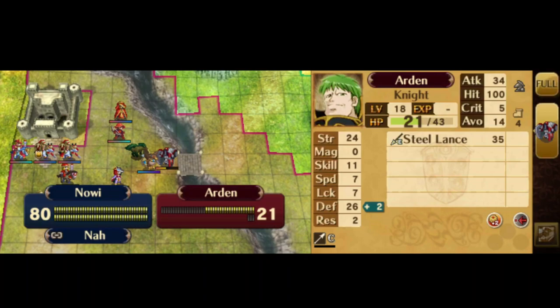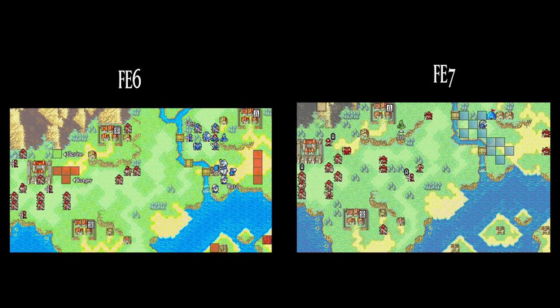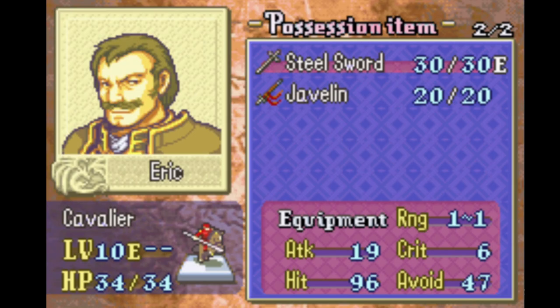Next, in FE6 and FE7, they reused the same map for Collapse of the Alliance, chapter 4, and False Friends, chapter 14. The story circumstance is really the same as well — you fight Erik both times, as he's trying to ally with the enemy: Bern in FE6 and the Black Fang in FE7.